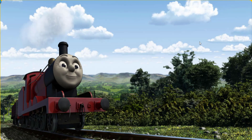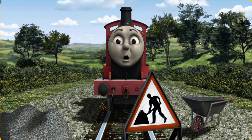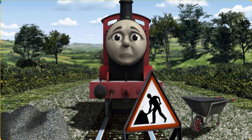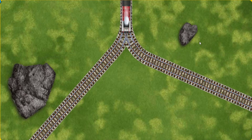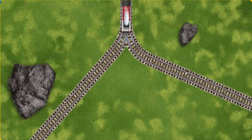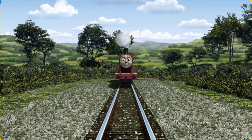Huffing and puffing, James set out for the fair. Suddenly James had to stop. Because of track repairs, he would have to go another way. Find the track that goes nearest to the smallest rock. Let's go!